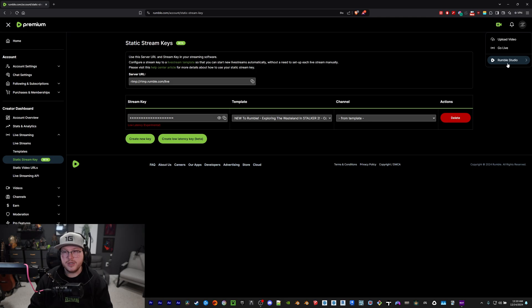If you are a Rumble Studio user, as far as I know this low latency key will not work there. If anyone watching knows of a way to make it work, please leave it in the comments — but based on all my testing, I can't get it to work in Studio. I'll show you how it would work normally.